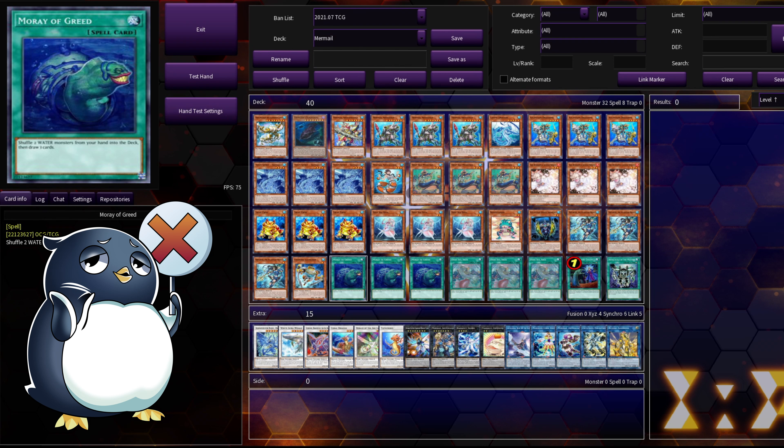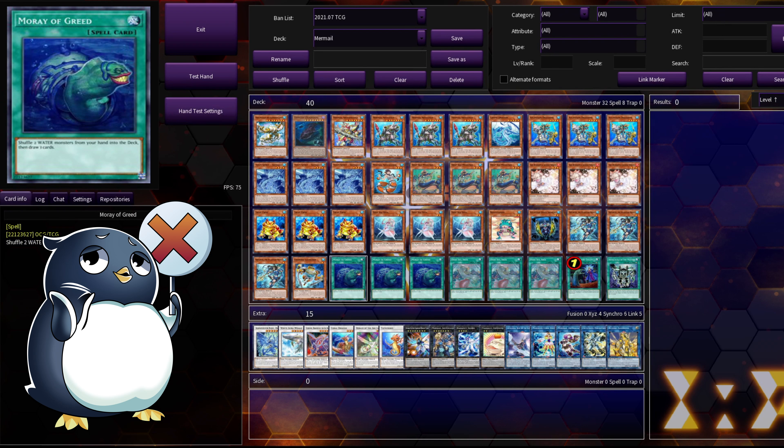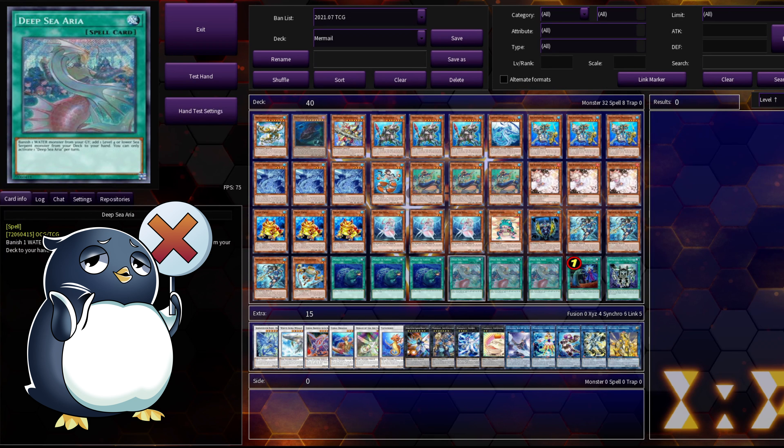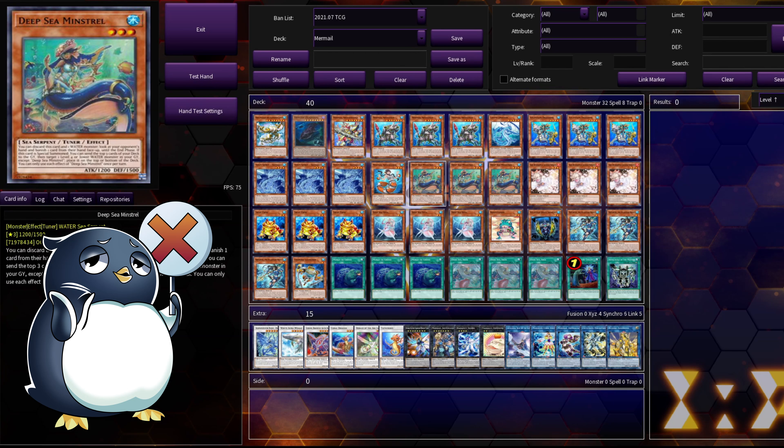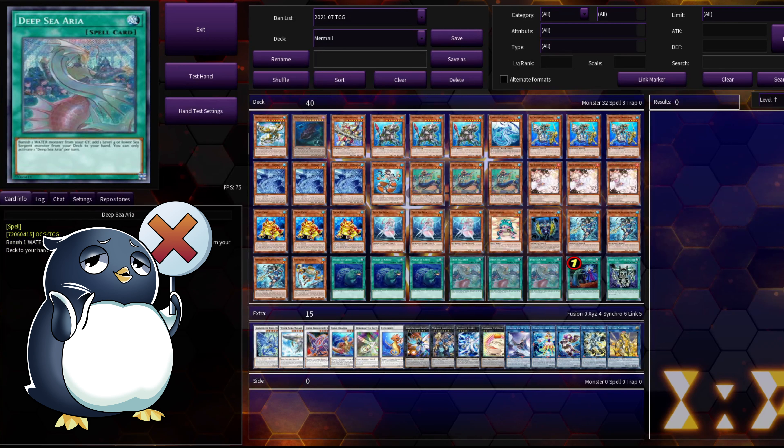Triple Moray of Greed — this card is really good. You have a lot of water monsters, like 90% of your monsters are water. So if you have garnets in hand like Fishborg Launcher, Ronin Totem, Abyss Gun — things you'd rather see in the deck — you just shuffle them back and hopefully draw one of your Deep Sea Diva. If you don't have Deep Sea Diva and you have two waters, you're going to play this 100% of the time trying to get Deep Sea Diva.